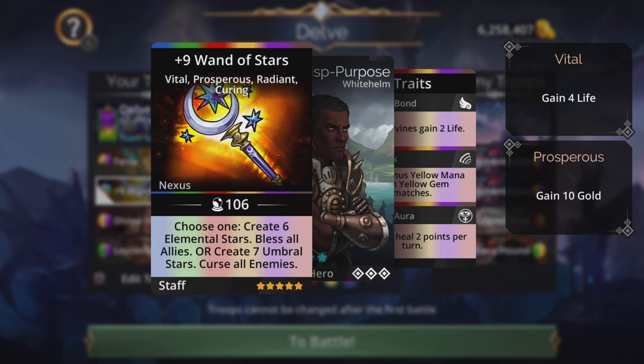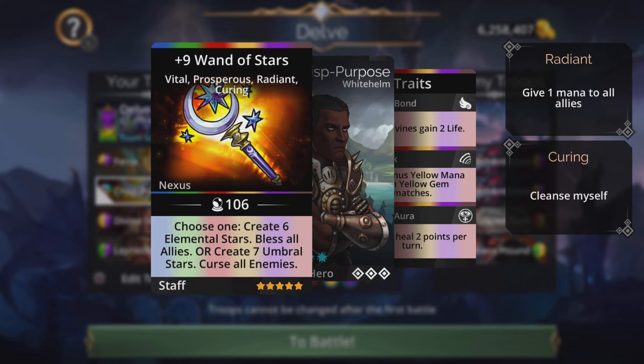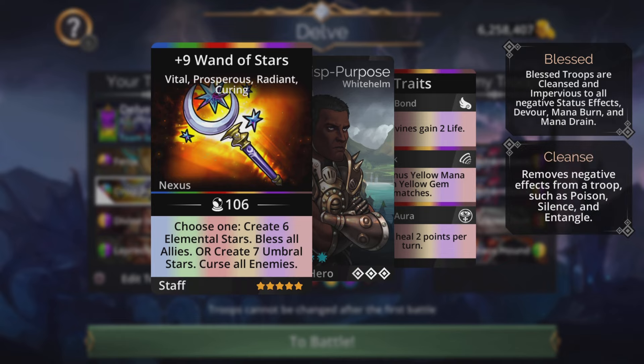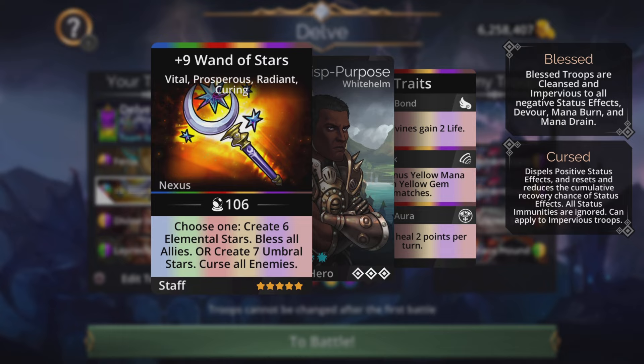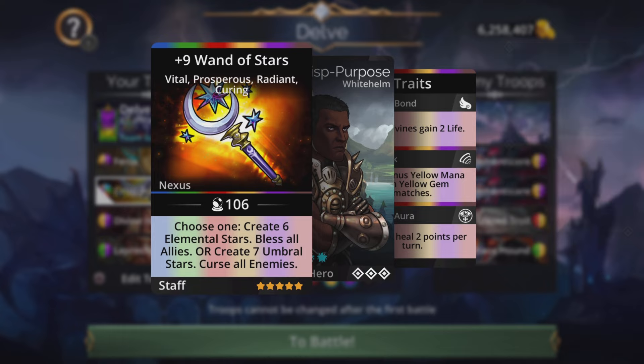The weapon of choice on this team is the Wand of Stars. The Wand of Stars is particularly good in factions because it has the ability to bless all allies or curse all enemies. This is beneficial because sometimes in factions there are troops that could death mark your troops or troops that could submerge based on damage taken. When you curse an enemy, you take away all their positive status effects — if they're submerged, buried, or blessed, you're going to remove that.